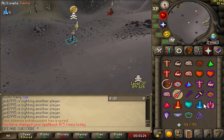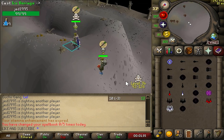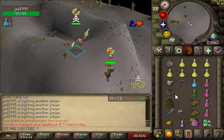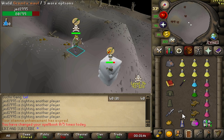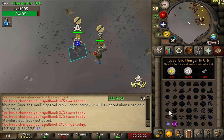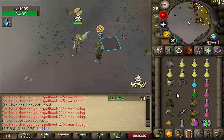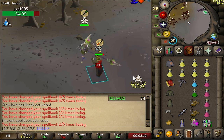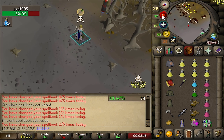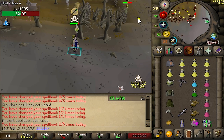Oh my god, what is this? He's instantly running. He's got a key on him, a Zammy book, and Mystic Boots. There's no way I don't kill this. Standard. Alright, let's see if I can at least fill him. He's on Normals too — like, what is this guy doing? Oh no, no way he caught that.